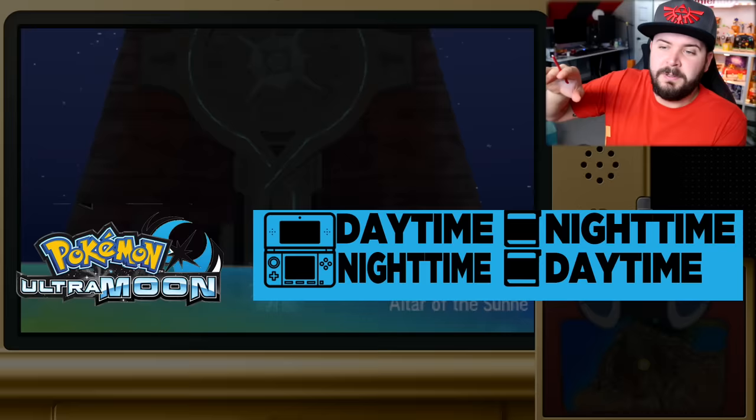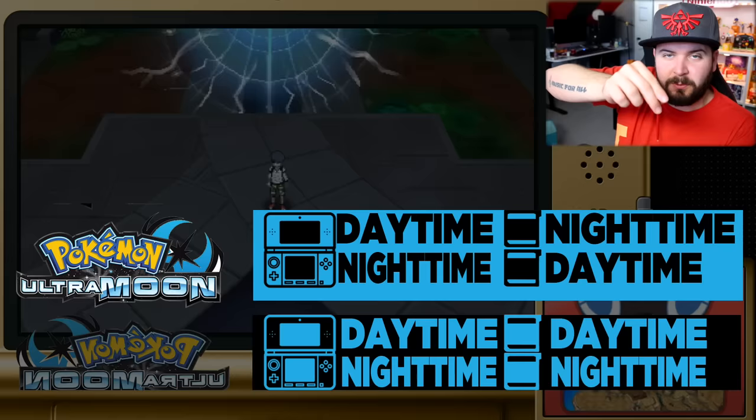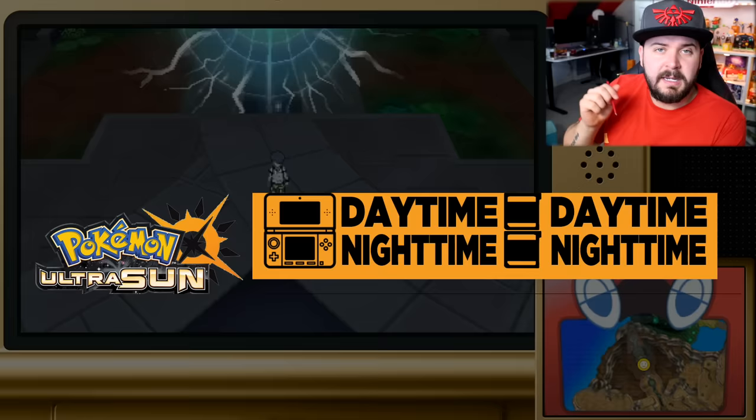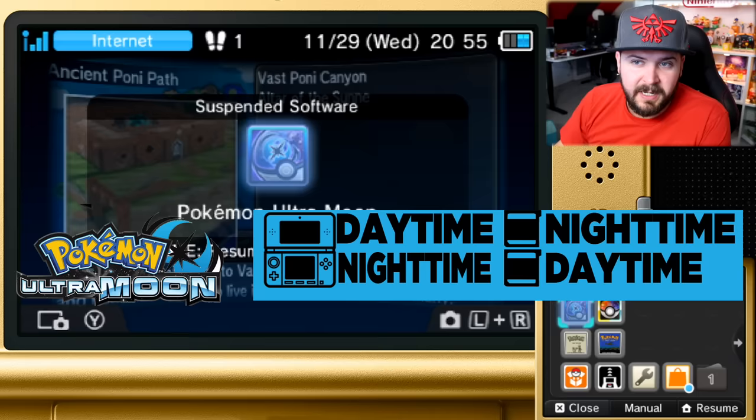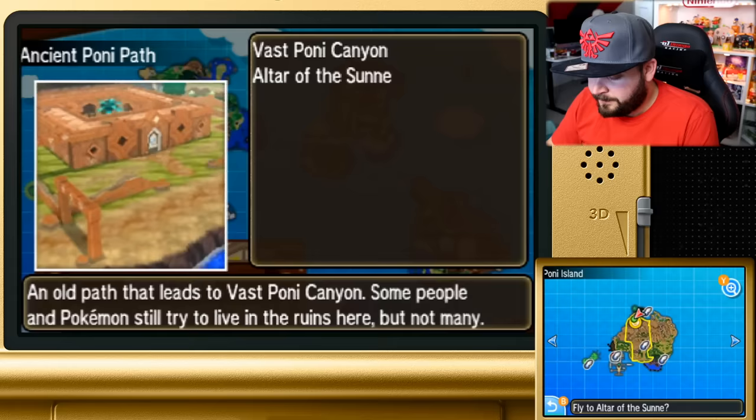If you have your box legendary in your party when approaching the Ultra Wormhole, there's a new option: go to the Reverse World, which is kind of like the upside down from Stranger Things. If it is daytime in your 3DS settings, it appears as nighttime in Ultra Moon. However, in the Reverse World the time is reversed — so if it's nighttime on your 3DS, it appears as daytime in Ultra Moon. In Ultra Moon this can only be done at nighttime per your 3DS settings; in Ultra Sun this can only be done at daytime.